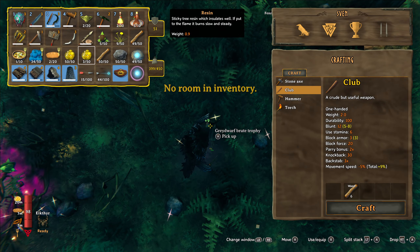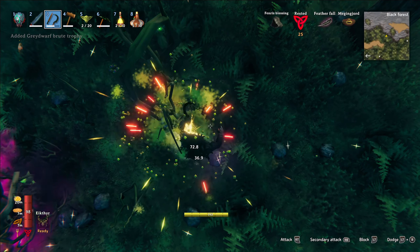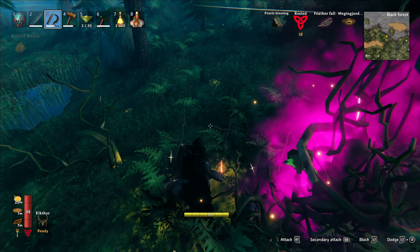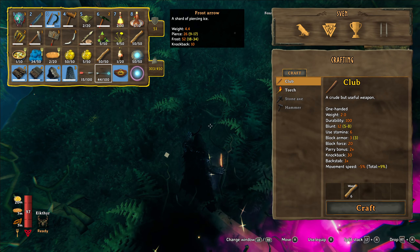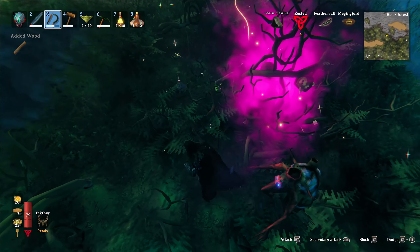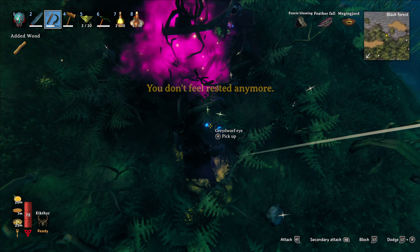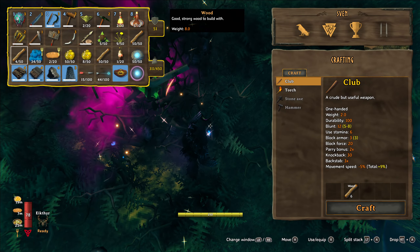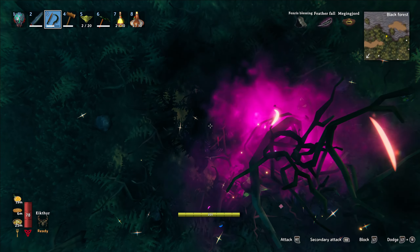Brute trophy. I already have one, right? A brute trophy? Well, now I have another one. But I do want wood. I'll eat another food — I'll have to make some more, but that's okay. We need those for portals, but man, we got 50, so we're good there. So just wood and resin — that's all I really want from these guys now. And maybe some more dandelions.